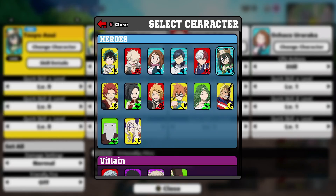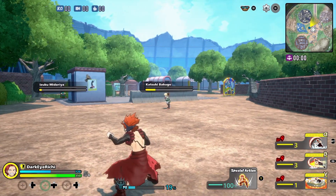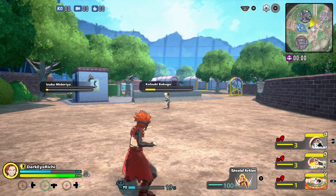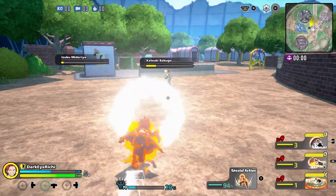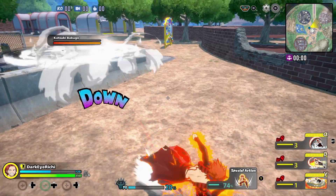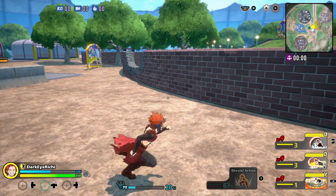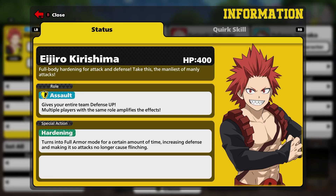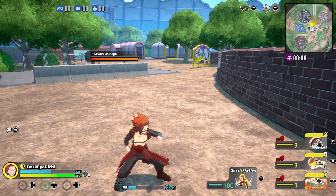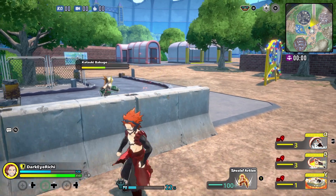Now we've got Kirishima, who got buffed. His hardening special action effect duration has been extended and his reload speed is increased. This gives you super armor — increased defense and makes it so attacks no longer cause flinching, though after four hits you can still get knocked out of it. The effect duration is a lot longer now, and it reloads back quick. That's perfect for him.